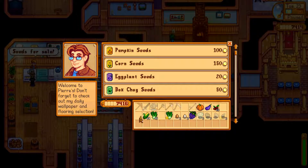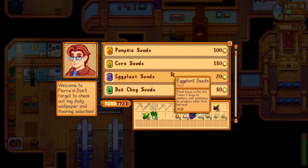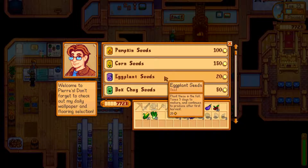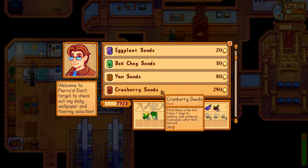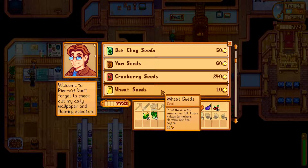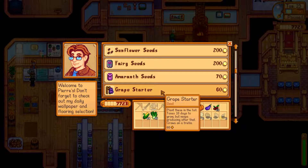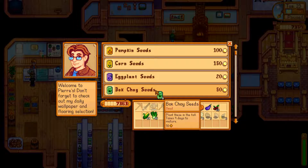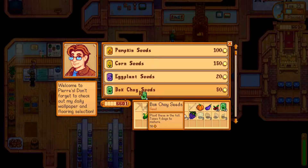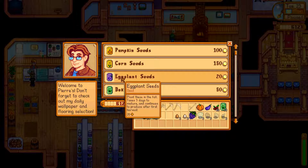Let's go and visit Pierre first then and sort out our inventory. Pierre, are you awake? Let's sell everything that is silver quality, and we're gonna sell the gold one as well. We need some seeds — we only have five days. Eggplants are out. Wheat seed takes four days. Sunflower takes eight days. I think we're gonna go for bok choy then.